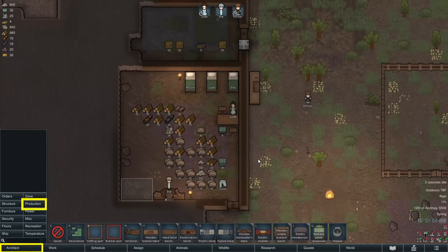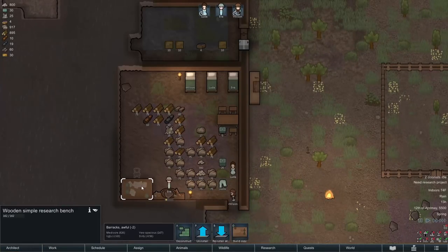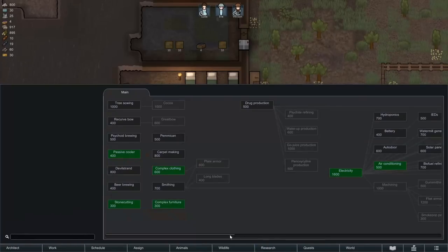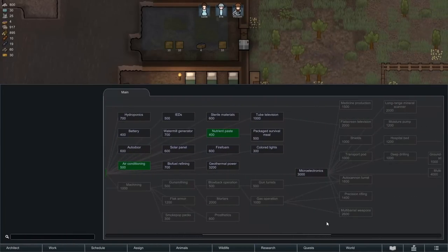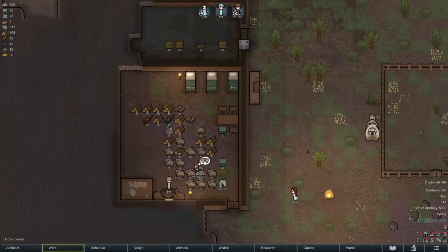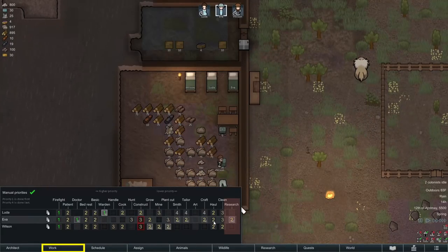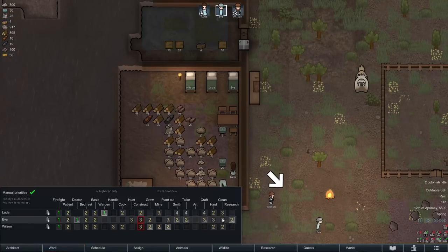One of the first things you should get down after your absolute basics are covered is a research bench. This is the only production item you don't need to set a bill at — as long as you have a research project assigned in the research tree, your pawns assigned to researching will work on it. Keep in mind that research is naturally the very last priority for your pawns, so if you want a pawn to prioritize it, you need to turn on manual priorities and move it higher up.